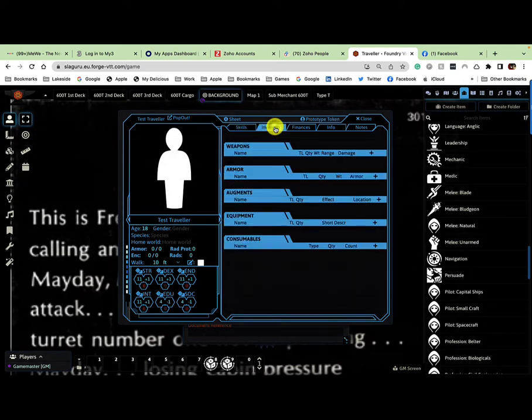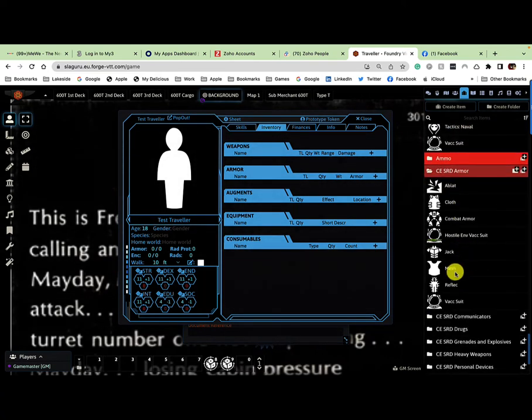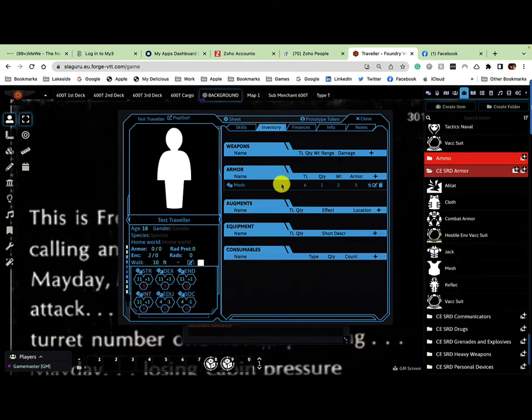Let's look at the inventory. I don't have any weapons or armor yet, so let's start with armor. I'll drag my mesh armor over — there it is. Notice I instantly get an encumbrance of two and armor of zero, which is not optimal. That's because of this little icon here, which denotes whether the item is in your backpack, worn and equipped, or in the ship.